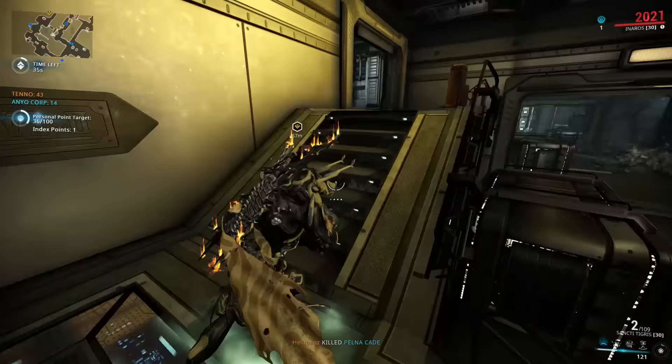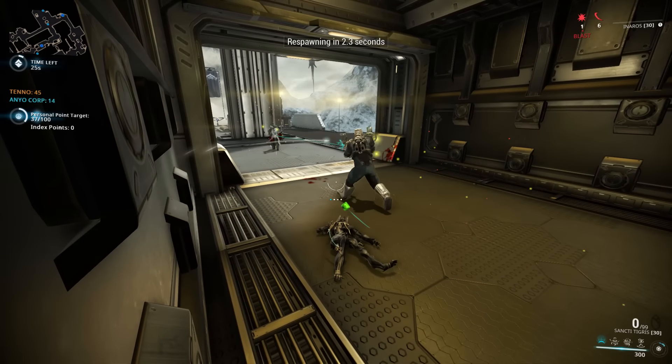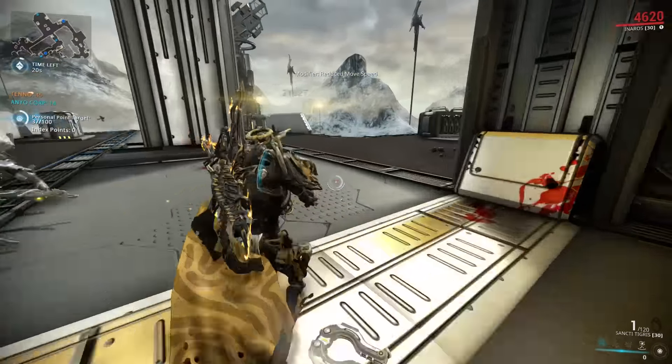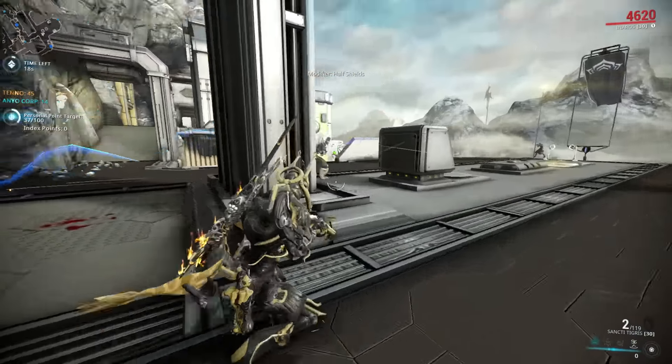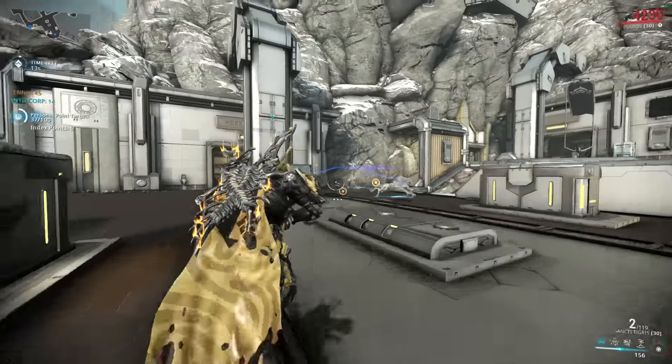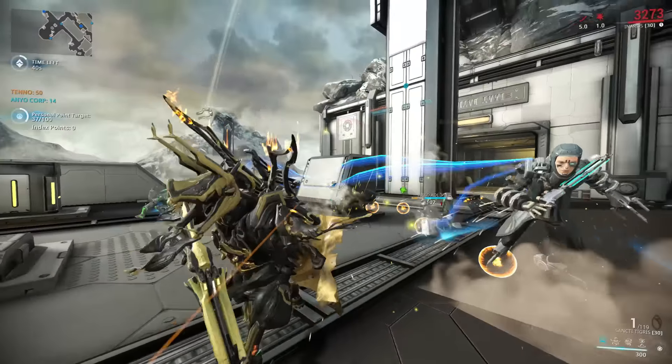That's pretty much it for the event. The two things I would change: number one, make it so it doesn't encourage players to be dicks to one another in public mode; and number two, slow down the scaling in the endurance mission, because it only takes 5 minutes for enemies to reach above level 100 — and then it's just crowd control and death. If you're not dead, you're lying on the ground being crowd controlled constantly. And do we really need more missions that are going to be solved by Bladestorm Ash? Thanks very much for watching, and I'll see you next time.